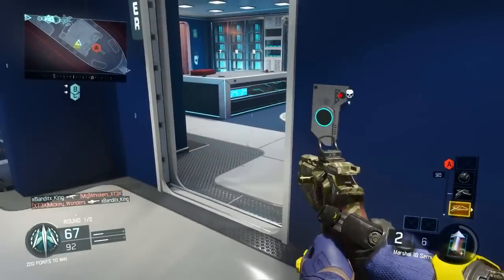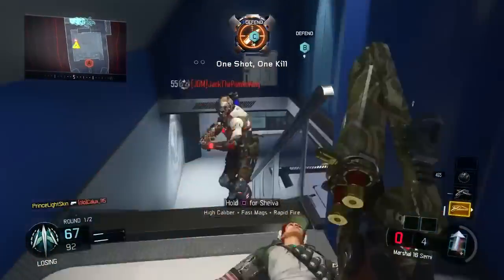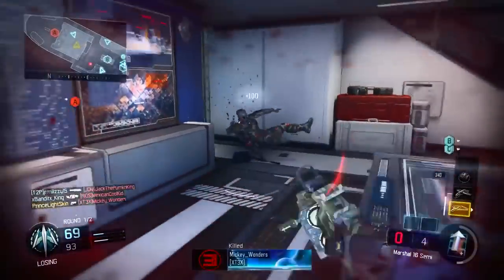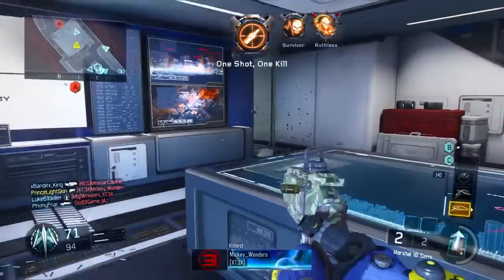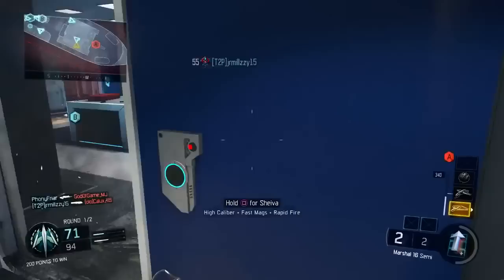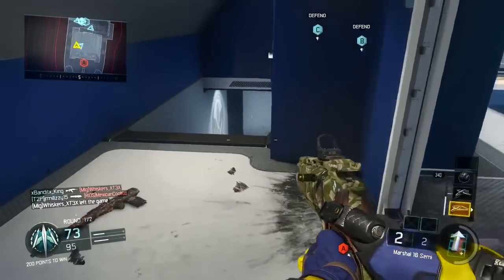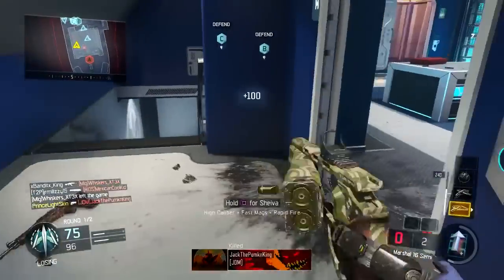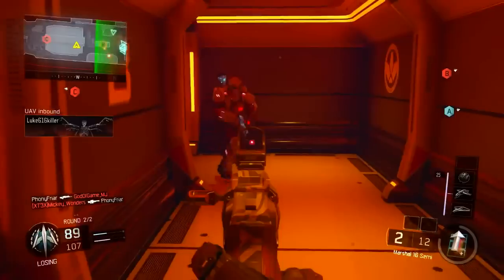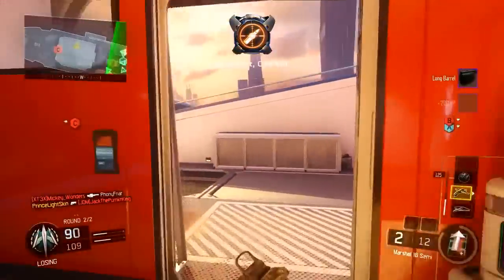If you do have the Marshall 16, I think the best way to run it is Akimbo, from what I've used in private matches and from talking with people. Akimbo, this thing can actually be really good as a secondary. But using it as a primary like this is kind of like the Executioner pistol from Black Ops 2 — it was a pistol that snipers or gameplay guys would use to challenge themselves.